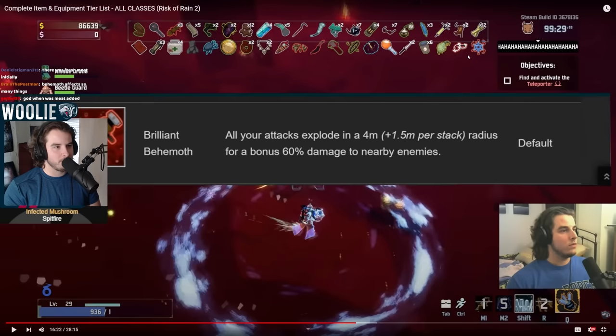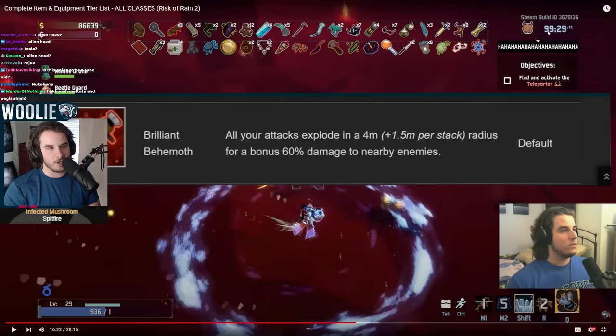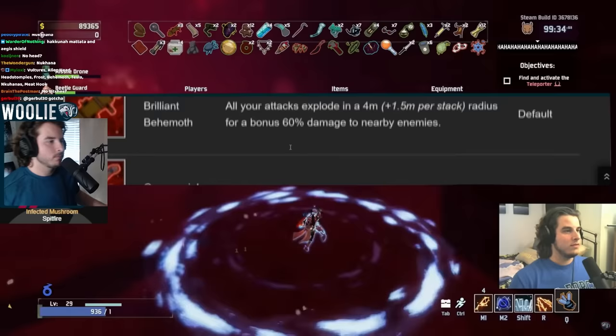Back then we almost had every red in the game in that run. We were missing things like Clover, Meat Hook, Soulbound Catalyst — Resonance Disc wasn't even in yet. There just weren't a lot of reds. So the S rank for Behemoth makes sense given the context. Also, I probably assumed back then that Behemoth affected Sticky Bombs too, which is incorrect. But SS rank on everybody. This was a great item — and Ceremonial Dagger — S-plus on absolutely everybody. This thing is absolutely nuts back then. It didn't show you the actual damage numbers, but it was a ton of damage. And the more stacks you get, it just gets insane.